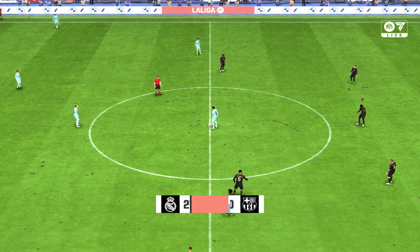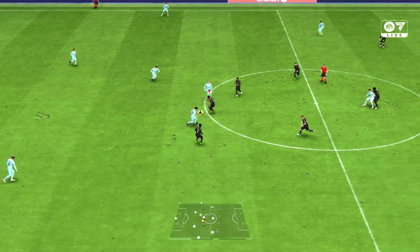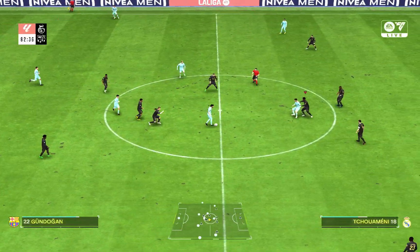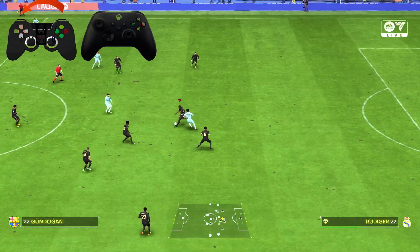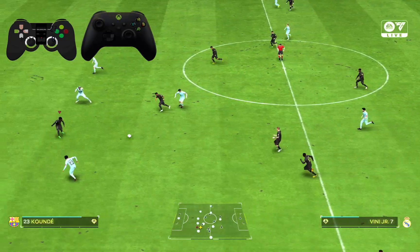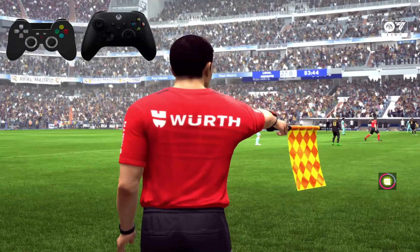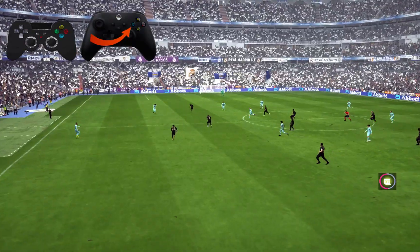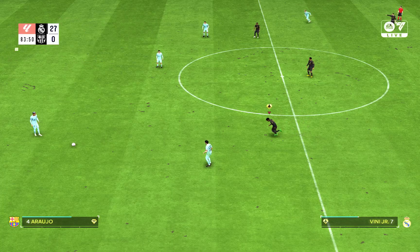Once you're inside your game, all you need to do is score a goal using any player from your team. As you score a goal, just hold the LB button on your Xbox controller, or the L1 button on your PS5 or PS controller. Then double tap the X button on Xbox, or the Square button on your PS controller.